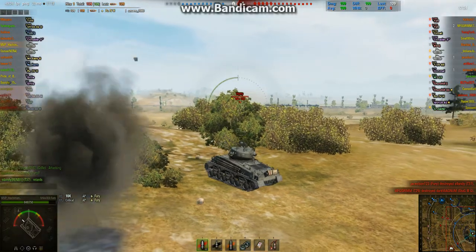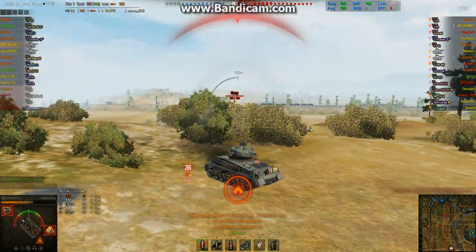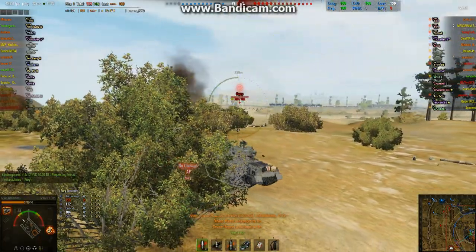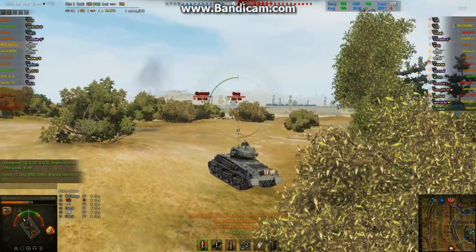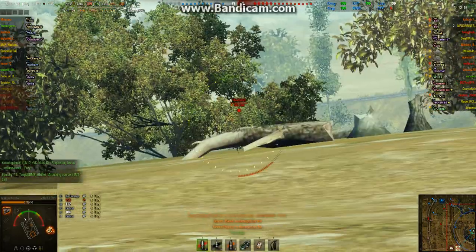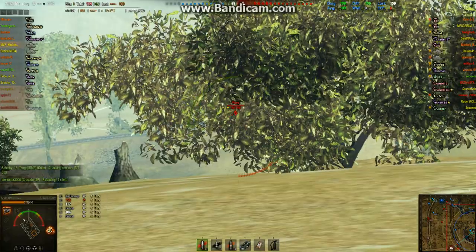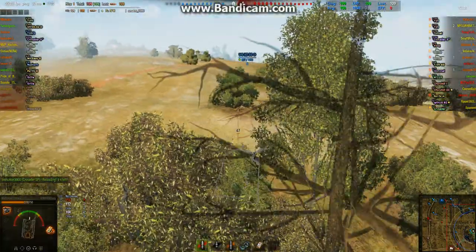He spotted me again and shot at me again. He set me on fire — this guy was really causing a lot of trouble. He bounced a shot off my hull; he had a 45-degree angle shooting uphill at my hull, so that's going to bounce. My VK moved forward a little bit and spotted the Hummel, but of course we can't quite get on him. Meanwhile, the Fury's still going to work those railroad tracks.